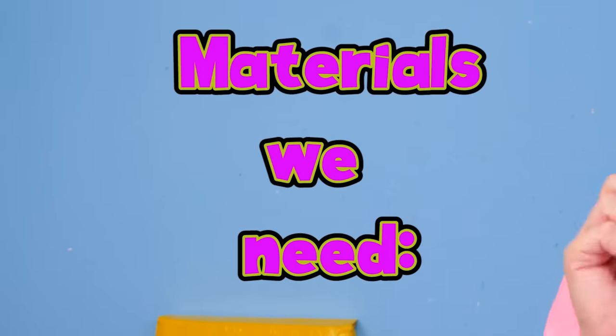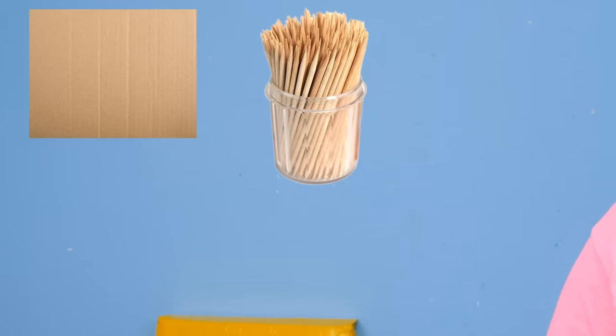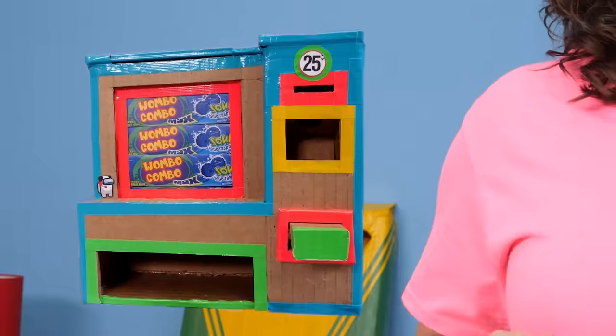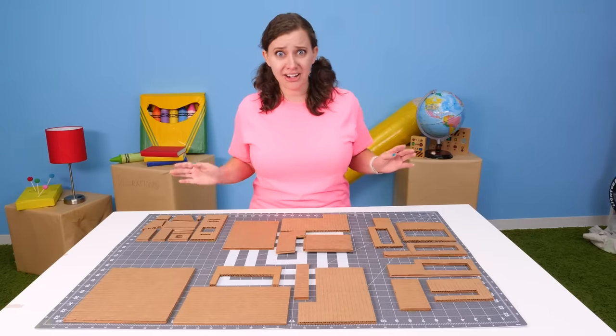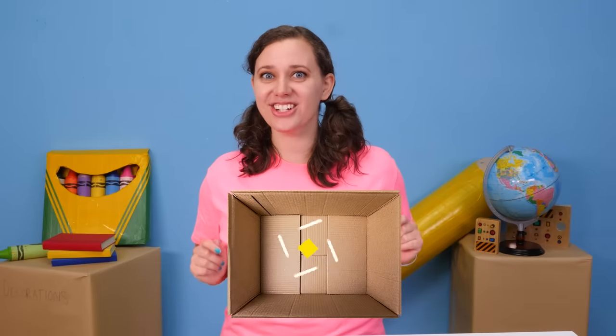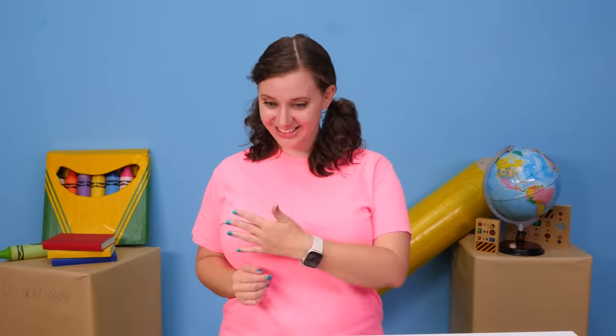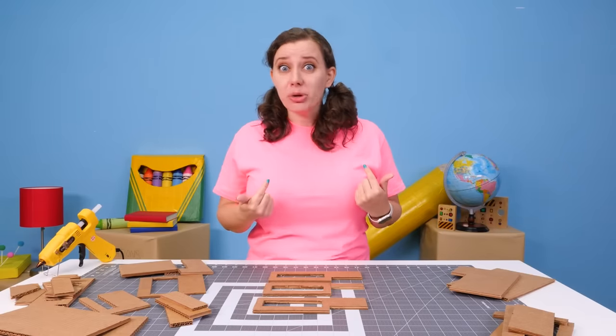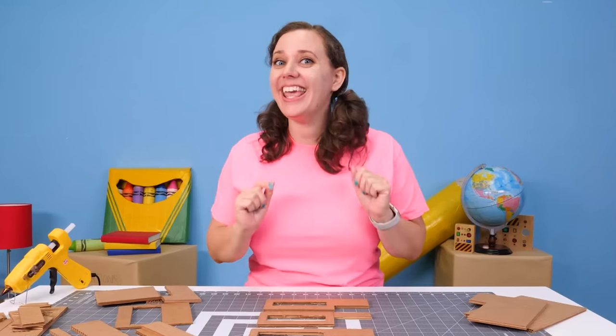Here are the materials we need for this build: cardboard, toothpicks, hot glue, rubber bands, plastic, and a pen. Now let's take a look at our build design. First up in our build, we need a lot of cardboard pieces — like walls, the structure, the candy dispenser, and the coin slot. Let's start with what I think is the most important part of our build: the candy dispenser.